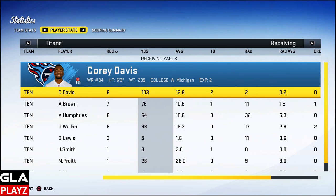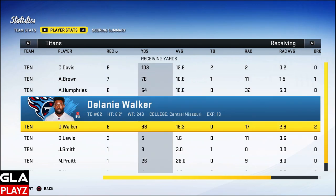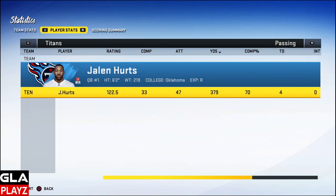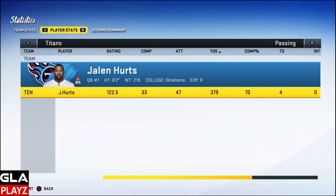Receiving: Cory Davis had the most receptions — eight catches, 103 yards, two TDs. AJ Brown had seven catches, 76 yards, one TD. Adam Humphries had six catches, 64 yards. Delaney Walker — a 13-year veteran — played extremely well with six catches and 98 yards receiving. Overall this was a really good game. I really like the pieces the Tennessee Titans have on offense, so I think this is going to be a really fun career mode. I hope you guys enjoyed it. I want to alternate gameplay and creation videos going forward. If you're new to the channel, hit the subscribe button, like and comment if you enjoyed it. Hope you guys have an amazing day — peace!